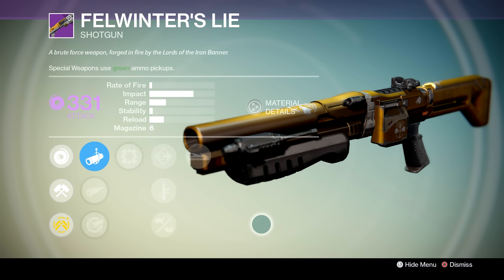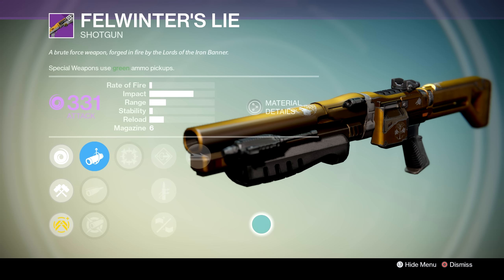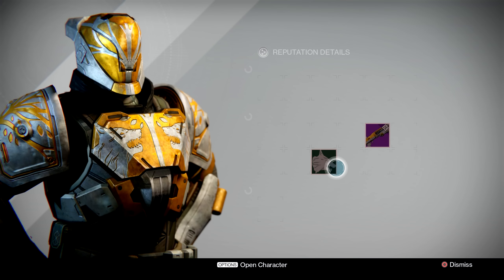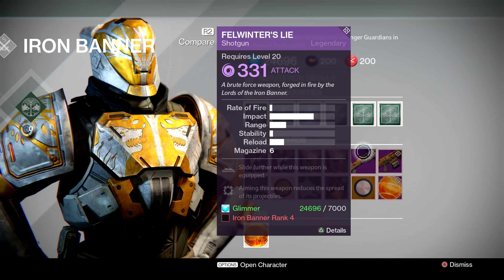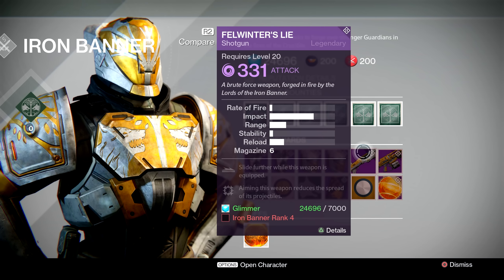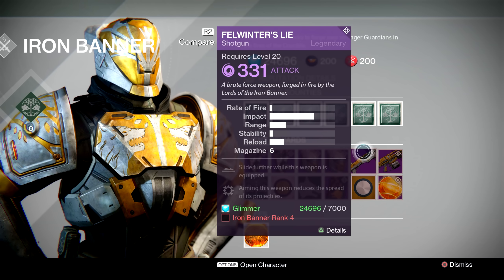That's pretty much it for the Felwinter's Lie. Again, this is a very good roll — you could just buy this and head straight into the Crucible and probably do pretty well. While it's worth noting that Year 1 gear will be made obsolete when the Taken King comes out, it's definitely still worth picking up this gun. It's definitely still going to be a monster in normalized PvP.